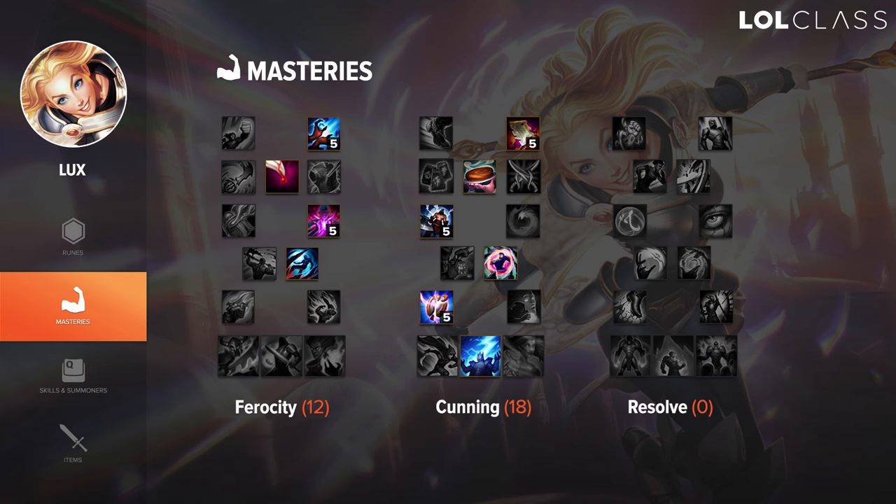For Masteries, I like to run 12/18/0. Instead of the Secret Stash or Biscuits, you can also go for longer blue buff time or the Assassin mastery. I think any of these Masteries are really strong — I just personally prefer the Biscuits. They make your laning really strong and safe. I've seen a lot of people run Intelligence for the 45% cooldown reduction, but overall I think Magic Pen is a lot more important and the extra bit of CDR is not really going to be a game changer.